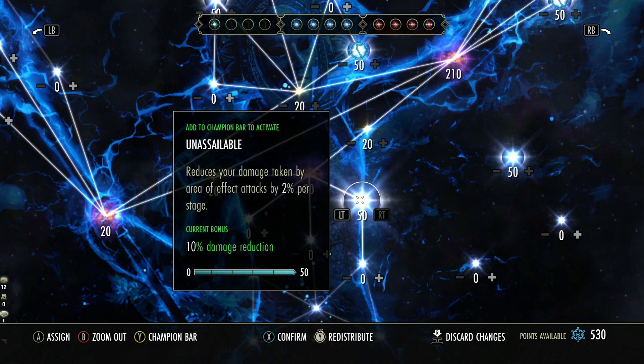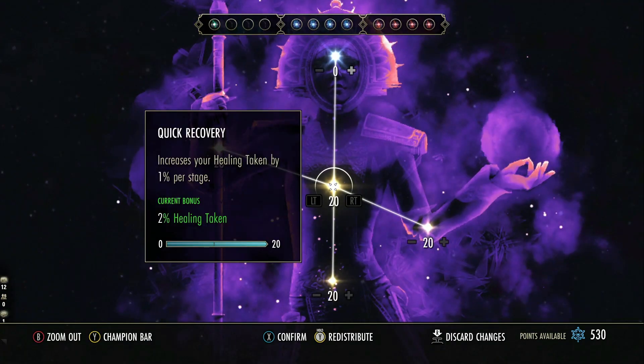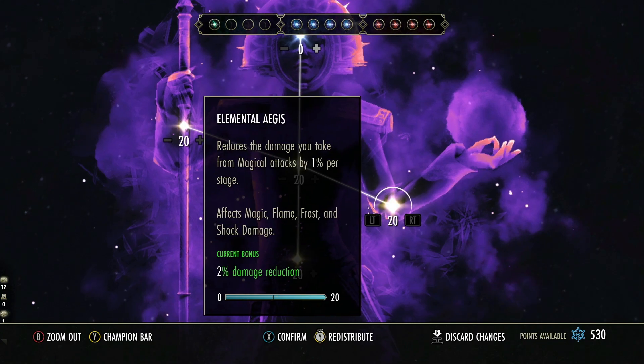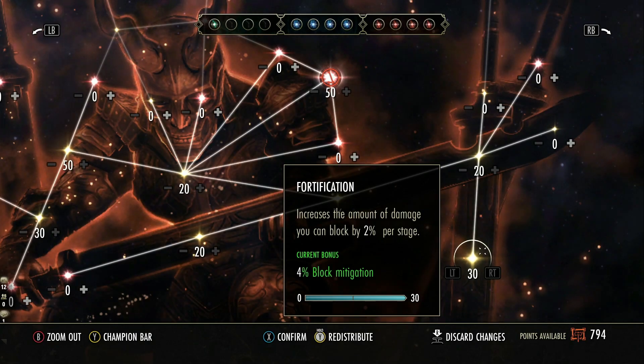Slottable champion points are unchanged — still 50 points for 10%. The main CP that affects tanks are Elemental Aegis and Hardy; they've been halved, so they only give 2% damage reduction instead of 4. However, we have a buff to Preparation, which now gives 10% damage reduction for 20 points. Fortification has been reduced to 4% for 30 points, so we've lost a little bit of block mitigation there.